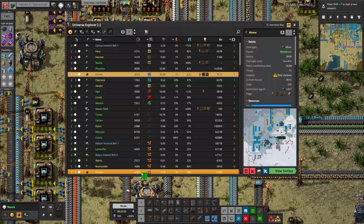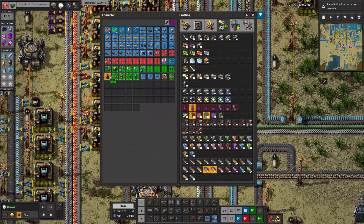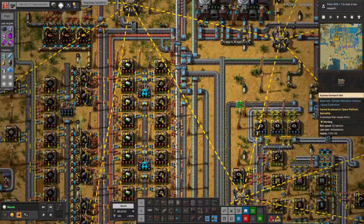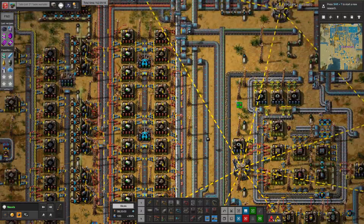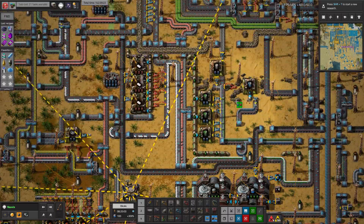We can also do an upgrade planner — upgrade from prod twos to prod threes and speed twos to speed threes. This will definitely highlight that we're low on other resources. Like, copper is not holding up. So yeah, this is maybe not the best solution. Let's see — this is actually split 50-50.